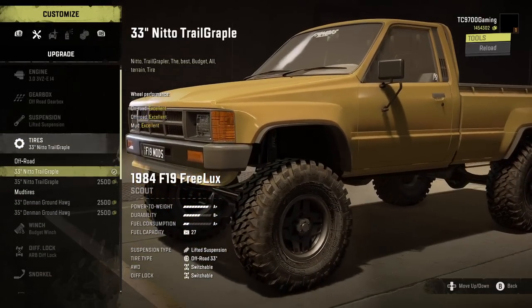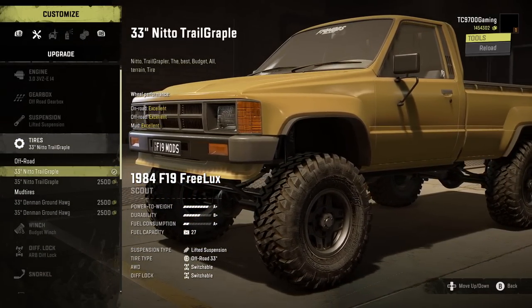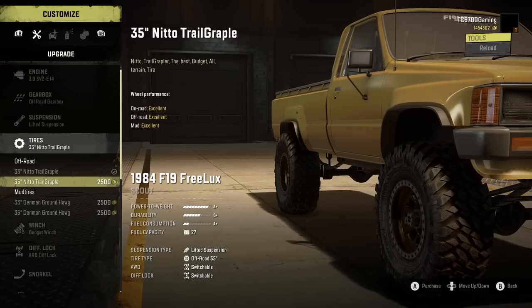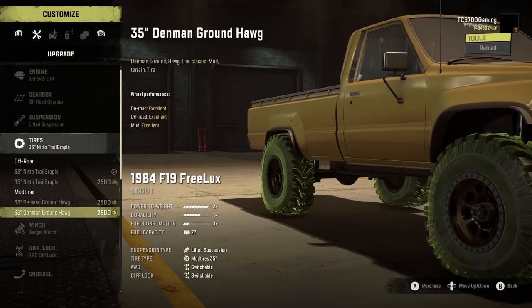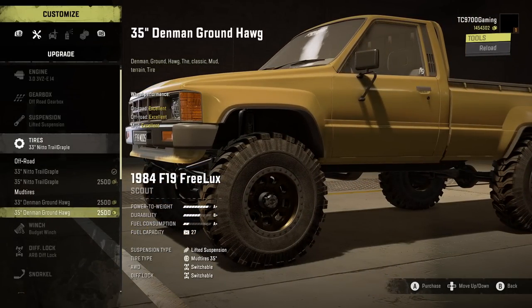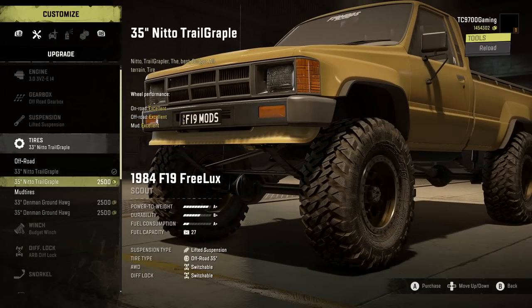Tires-wise, you have a smaller selection, which I'd assume is to keep this a little more RAM-friendly on consoles. We've got some 33-inch Nitto Trail Grapplers and also 35-inch Nitto Trail Grapplers. The wheels themselves look sick — I didn't even realize how good those wheels looked until I got it in the garage. We're going to go with the Trail Grapplers in 35; they definitely suit this thing the best.